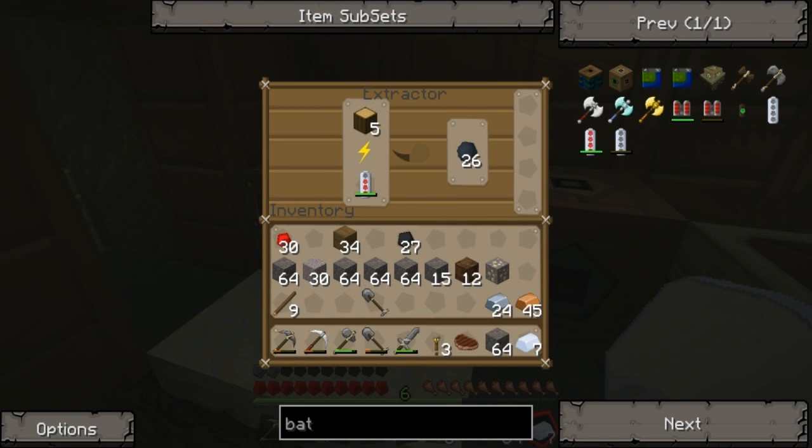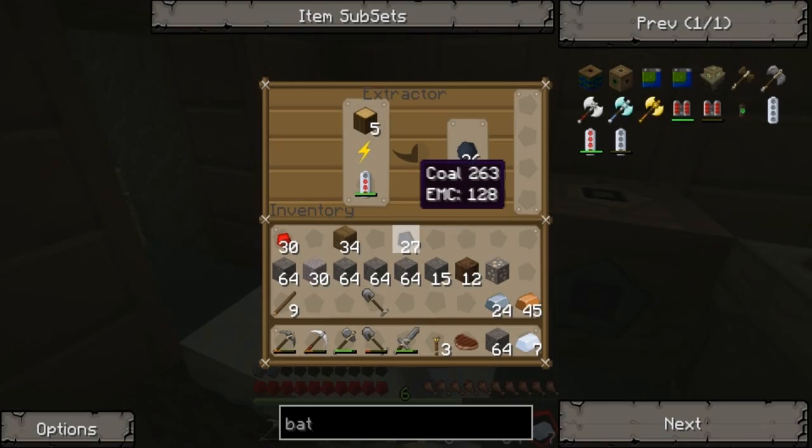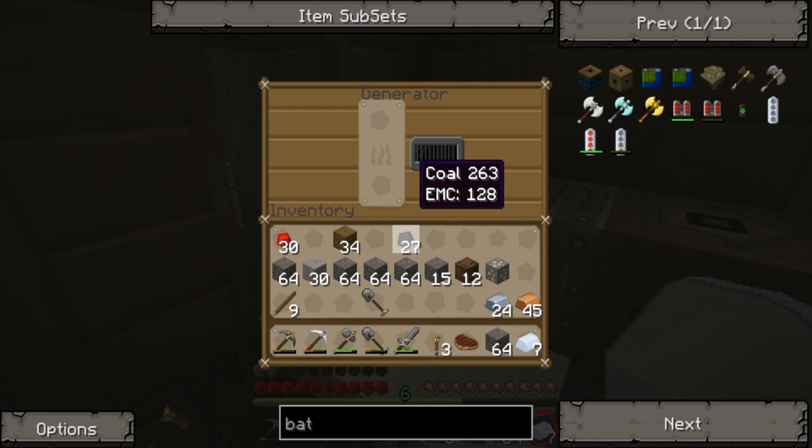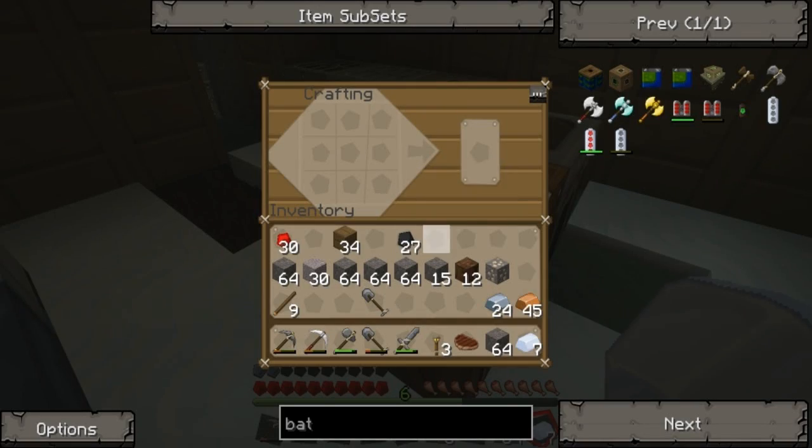So the battery goes in the extractor, and the extractor gets fueled like that. Or I can use the generator. The generator is used for a lot of other things, but right now I have no idea what those things are. So what we need to do now is make our macerator, which basically doubles the intake of everything.